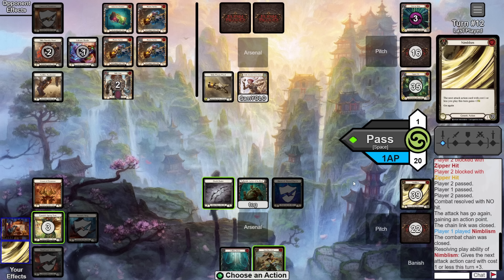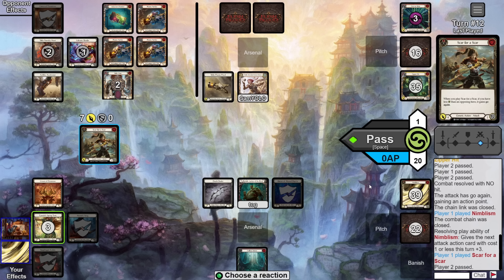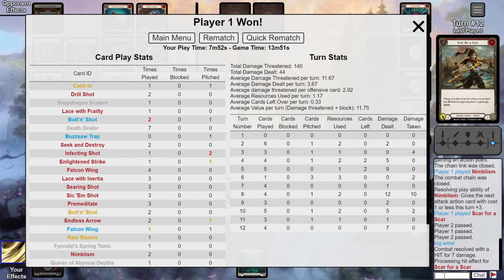Over on their turn they just play a Teclocore and pass back. We have a five-card hand looking to end the game. We play Premeditate to make the Bolton Shot a five go-again on-hit Ponder and reload, then fire it off. They give us two cards from their hand. We follow up with Nimblism into Scar for Scar for seven, ending it through their last two cards in hand. GG.